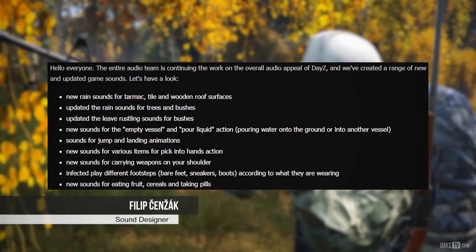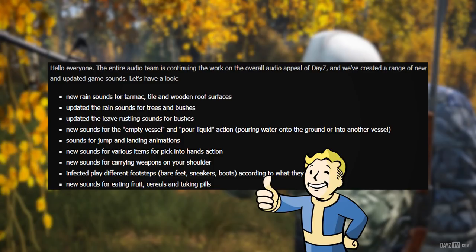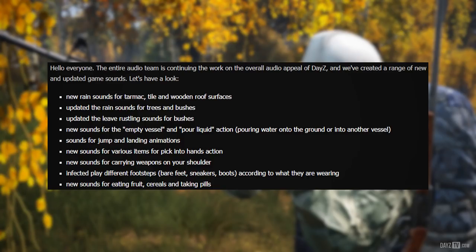Sound designer Philip reports the entire audio team continues to work on the overall audio appeal of DayZ. New and updated sounds include: new rain sounds for tarmac, tile, and wooden roof surfaces; updated rain sounds for trees and bushes; updated leaf rustling sounds for bushes; new sounds for empty vessel and pouring liquid actions; sounds for jumping and landing animations; new sounds for picking items into hands; new sounds for carrying weapons on your shoulder; infected now play different footstep sounds based on what they're wearing — bare feet, sneakers, or boots; and new sounds for eating fruit, cereals, and taking pills.